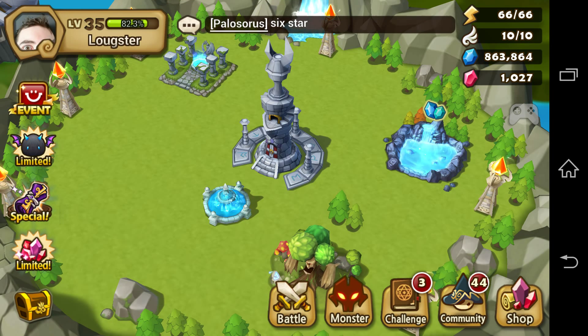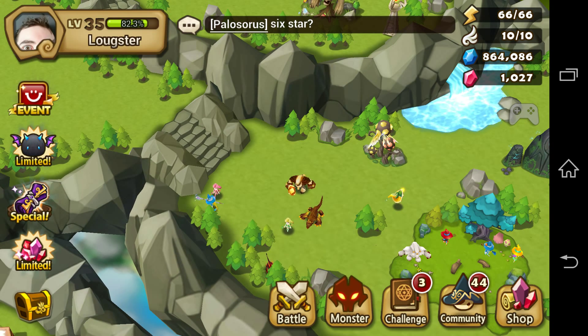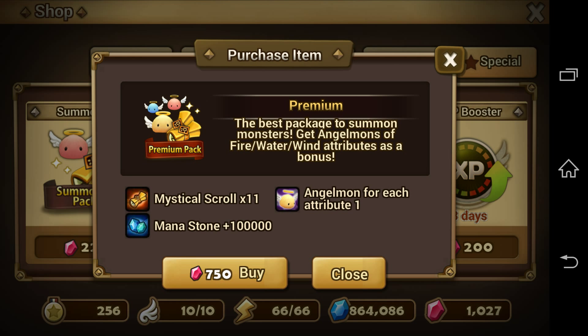Hello guys, Loogie here, got a bit of a special video today. I'm going to do 13 mystical scroll summons and 3 exclusive summons with summoning stones. So first things first, as usual, go to the special shop, get me a premium pack.